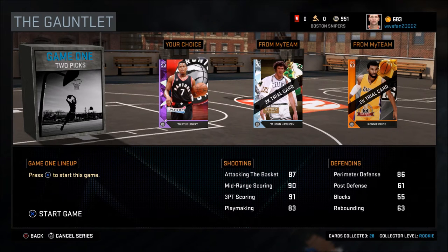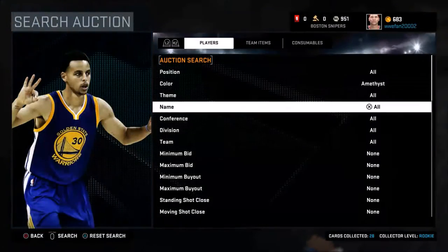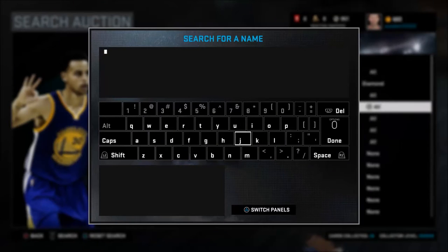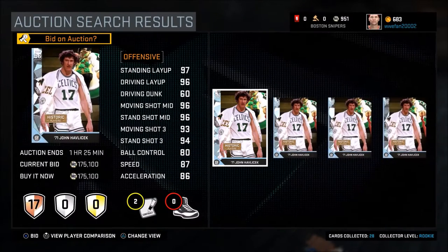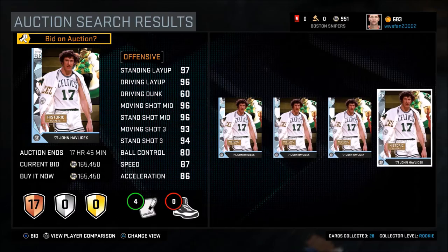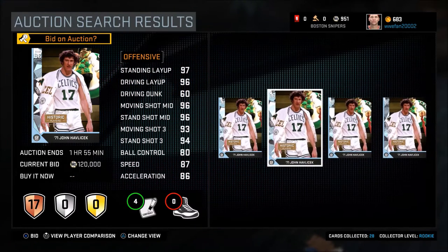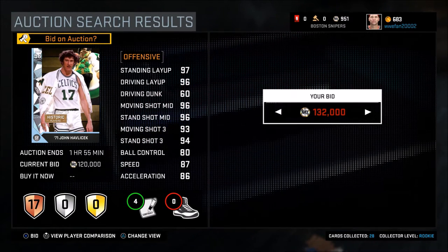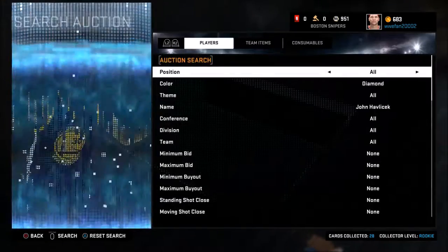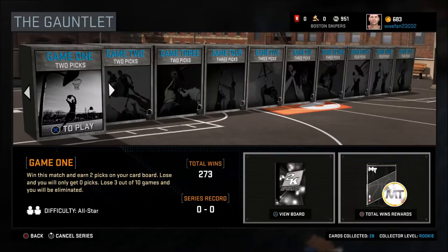It looks like a beast card. I haven't actually looked at this card yet on the Auction House. There are four of them up, and the cheapest one is sitting for $165. None of them have badges on them. My friend got one for like 80K as a snipe, so that's pretty good. It's the brand-new card, it looks like a great card, so I wanted to get the 21-point challenge done for you guys. Let's get right into this.